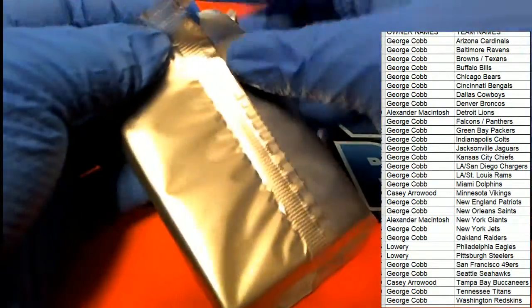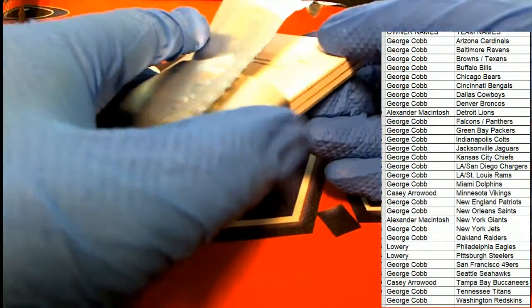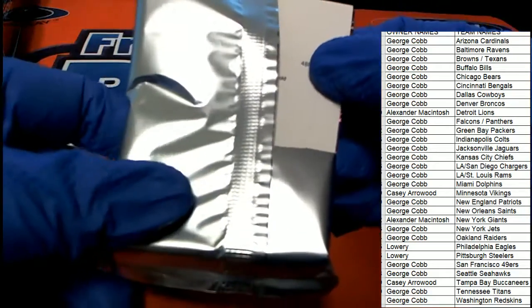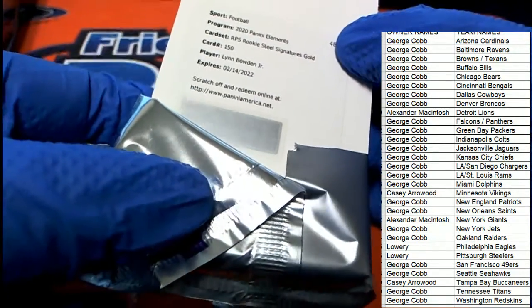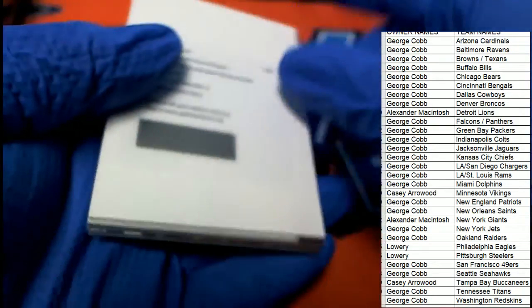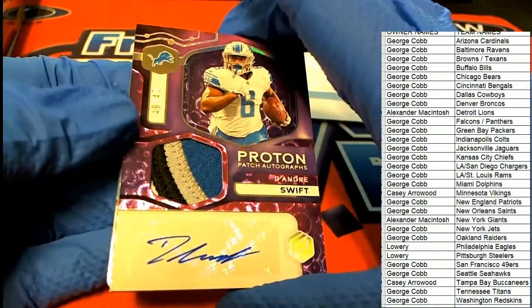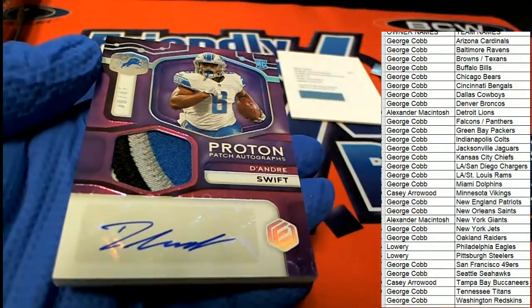Good luck everyone — I'm very excited to see what is going to come out of here. In the Elements box break I can see we're going to have a redemption at some point. Oh my, let's see what this redemption is. Good luck in Elements football — what is it, who is it? Logan Bowden Jr. rookie steel signatures gold. Logan Bowden Jr. hit! Oh my gosh, look at this monster hit of DeAndre Swift — a patch auto numbered 40 of 47. Swift, running back for Detroit.